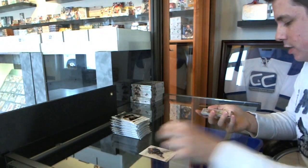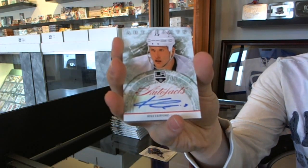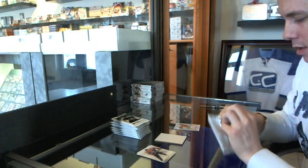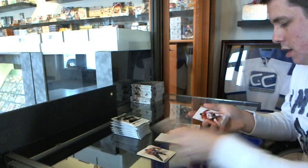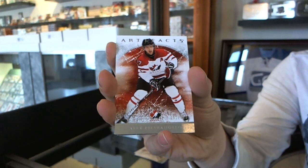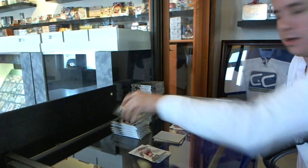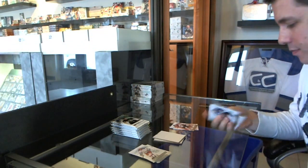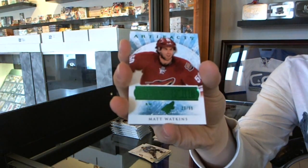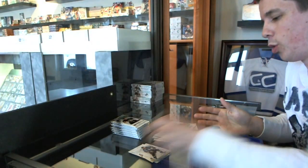We start with an Auto Facts, Kyle Clifford. We've got a Team Canada insert to 9.99, Alex Petrangelo. We've got an Emerald Rookie number 2.99, Matt Watkins.